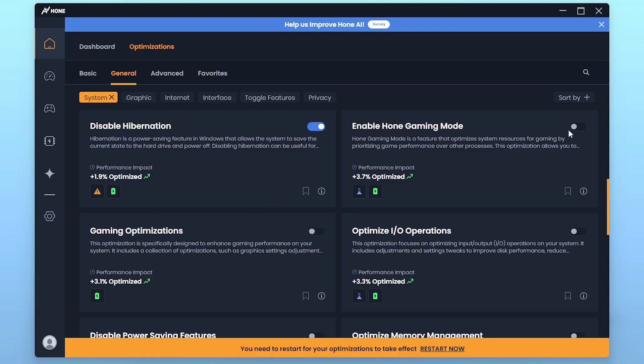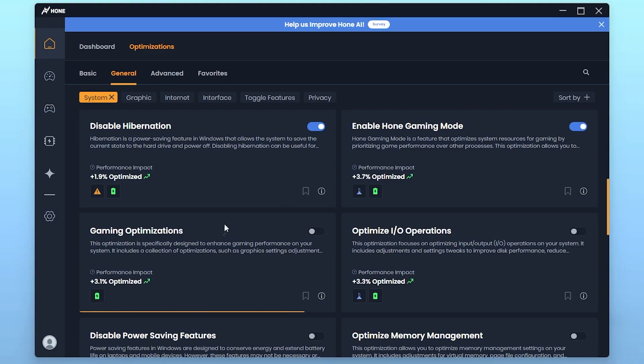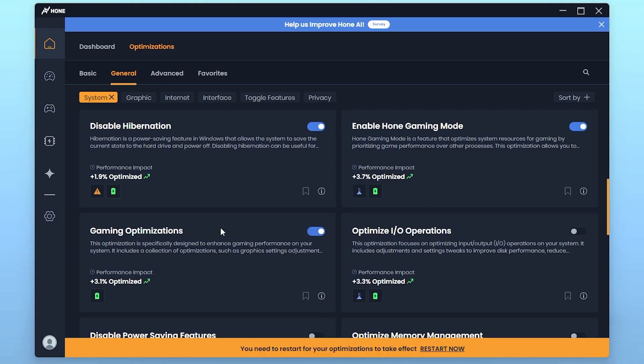Next, Enable Horn Gaming Mode — this is the best gaming mode and gives you around 3.7 percent performance increase and effect on your PC, so simply turn on this feature. Next, go to Gaming Optimization. Click the info button: this optimization is specifically designed to enhance gaming performance, including graphics adjustments, system tweaks, and other optimizations that also help reduce input lag. Turn on this switch — it gives you 3.1 percent more performance.